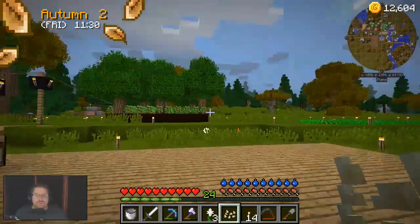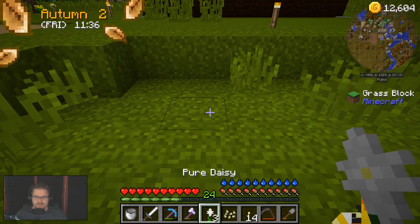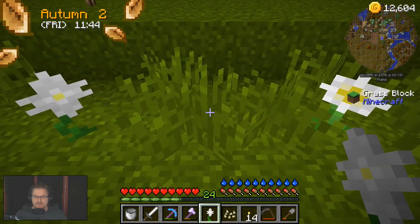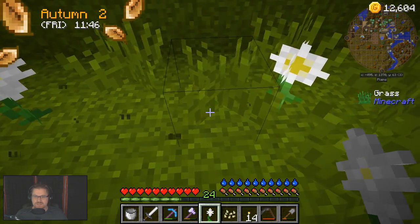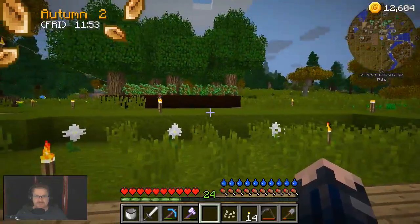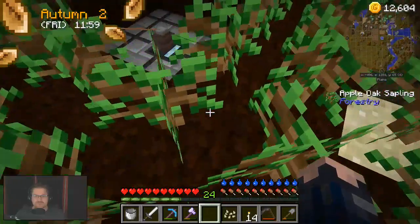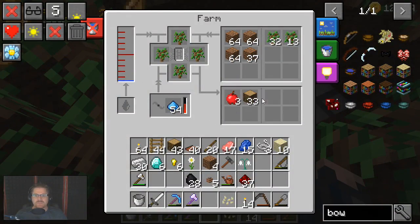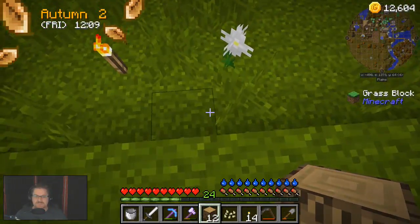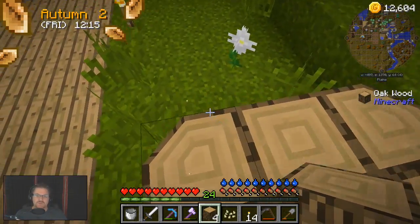I think we're going to set those up here. Leave two spaces - one space, two spaces - and where this daisy is, we're going to place it there. Cool. So then we are going to go over to our tree farm, grab some stacks of wood, and we can start this whole process of making manor wood and manor stone, and all things look good.